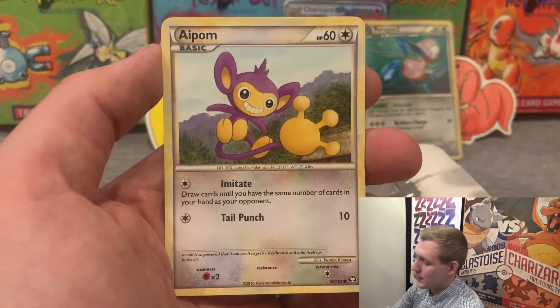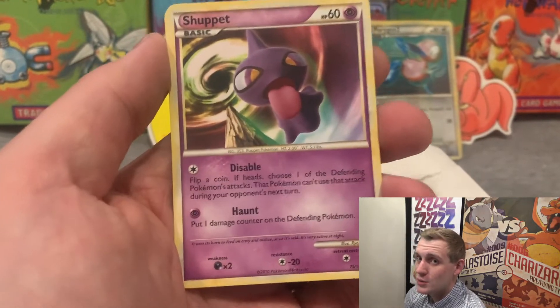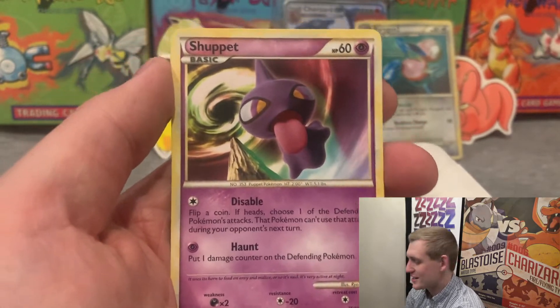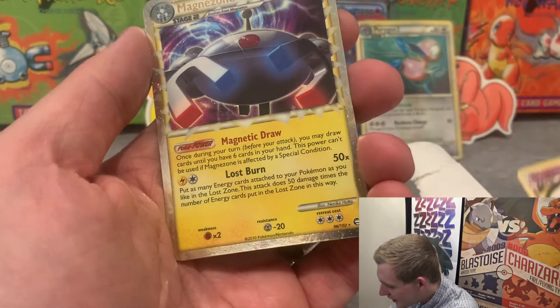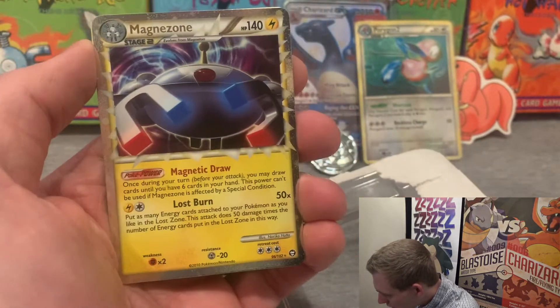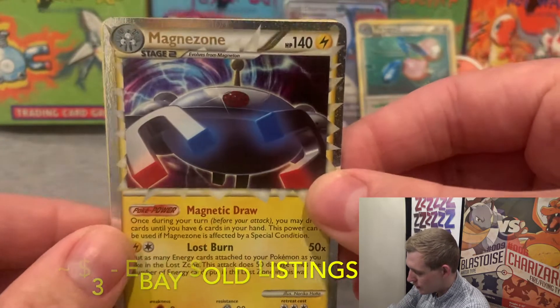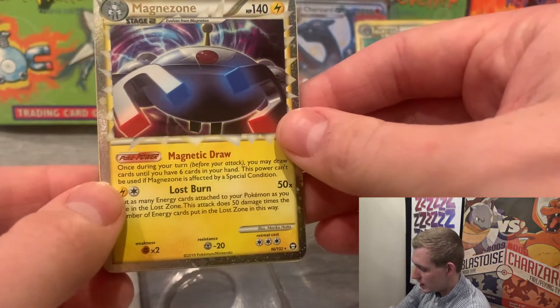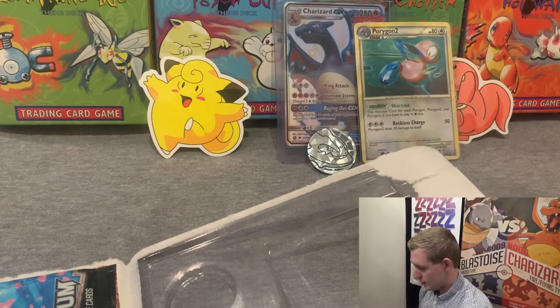Yo, we got an Aipom — Aipom was an OG back in the day. Oh guys, I think we got something back there. Okay, maybe this wasn't repackaged, or if it was, they helped us out. We got the Shuppet looking like a G, and hey, check out that Magnezone — number 96 out of 102! Look at that holo. I love this border because it reminds me of the original EX card borders. Behind that we got Ambipom to go with the Aipom. A holo right off the bat — that's not too bad!